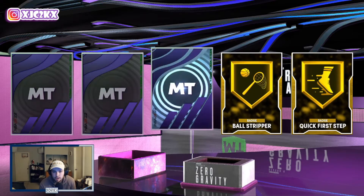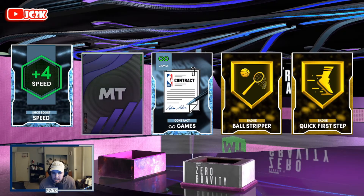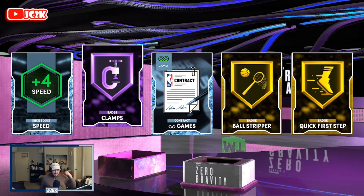Got a couple more gold items — gold Quick First Step is a good badge, as well as Ball Stripper. That's two great badges right there. Another diamond contract, plus four speed is an awesome shoe boost as well. We're looking at a lot of value in this box so far: diamond contracts, diamond shoe boosts, a galaxy opal player, and a pink diamond player. That looks like it's random players, and then a Hall of Fame badge — it could also be an amethyst player but it's probably a HoF badge.